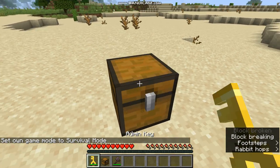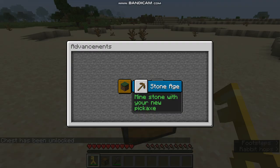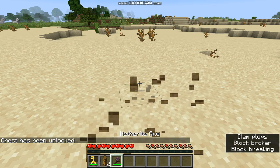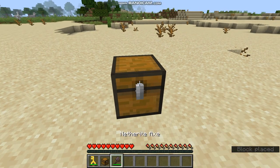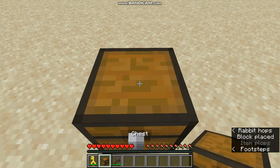You cannot break it unless it's unlocked. Once unlocked, as you can see, you can break it and you get the chest back, but then you have to place it down again.